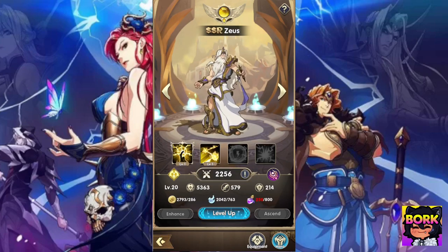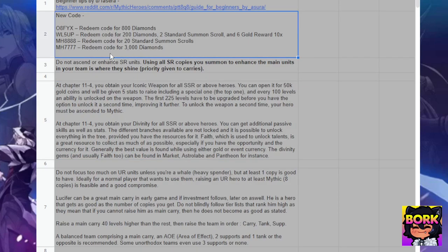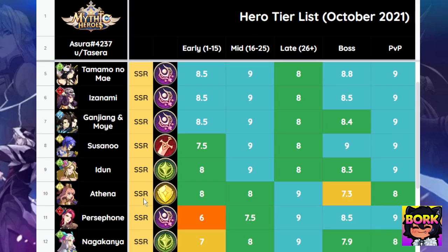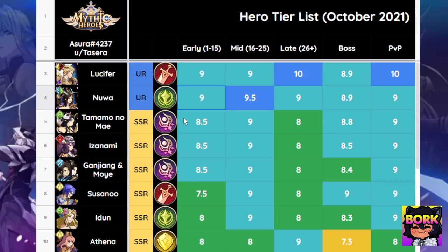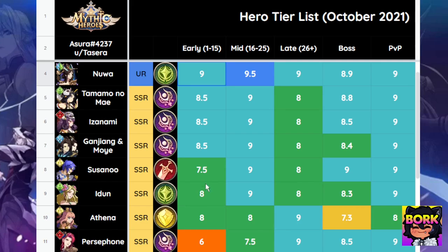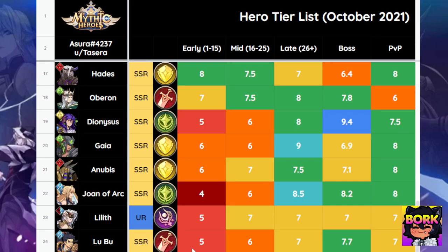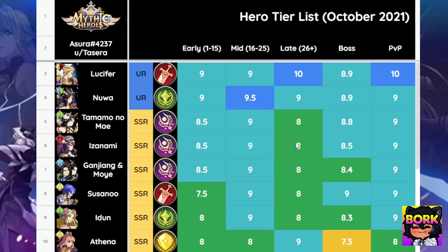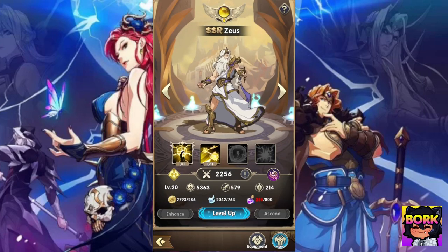We do have some codes right here that you can use. Also, just know — even though tier lists say Lucifer, the Gilgamesh wannabe-looking dude, is number one — ideally you don't focus on just tier lists, because you need dupes for characters. For example, if you have a bunch of dupes for Lubu or Anubis, they're definitely going to perform better in later stages because ascensions and dupes allow higher levels. This game is going to require dupes. It's not really free-to-play friendly in my opinion.